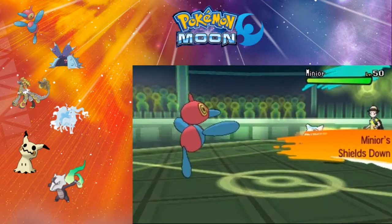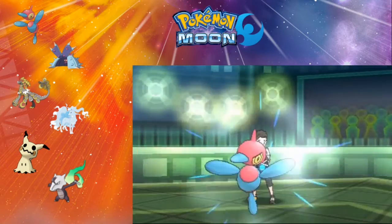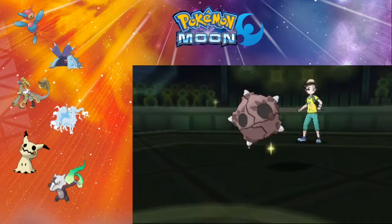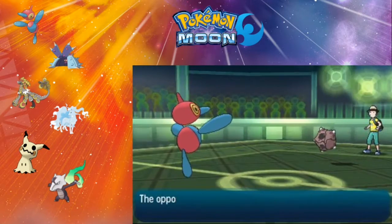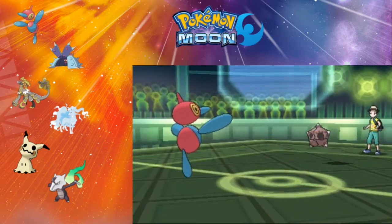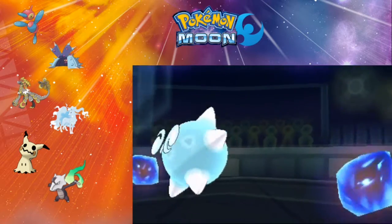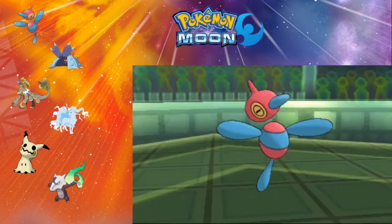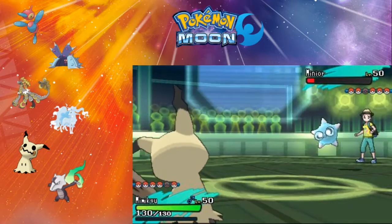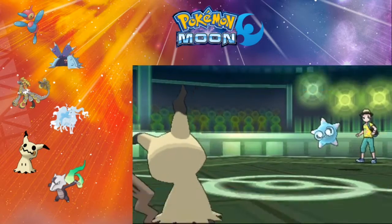He's going to send in Minior. Minior is pretty cool — it's Rock/Flying type. Its stats are kind of reversed in its current form: defenses are base 100 and attacks are base 60, with speed also around base 60. But when its shields go down, the defenses drop to 60 and its attack and speed go up to base 100. So this thing can be pretty gnarly. He gets a Shell Smash off, which is really dangerous, but I do have priority, so I'm sending in Mimikyu to go for Shadow Sneak.